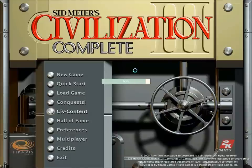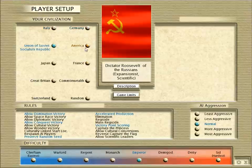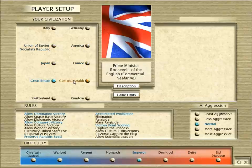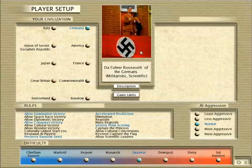Now let it just load for a minute. Alright, so as you can see there's a lot of different people you can be. You can be the Italians, the Germans, the Russians, the Americans, the Japanese, the French, the British, and the Commonwealth - which is basically Australia, Pakistan, and Hong Kong. So today I think we're going to do a walkthrough on the German Empire, on Emperor. Because on Deity it's just too impossible - it's not even fair. You have the Russians spawning tanks out of the sky.